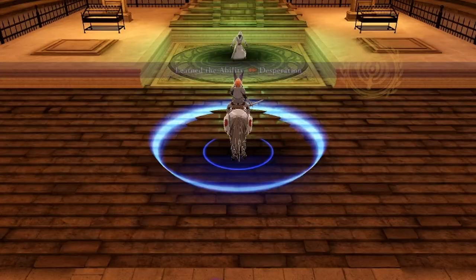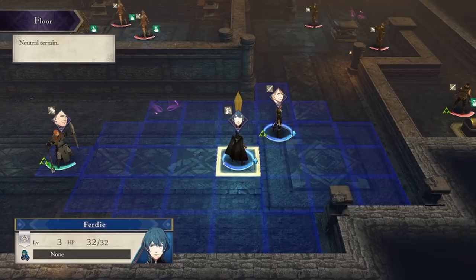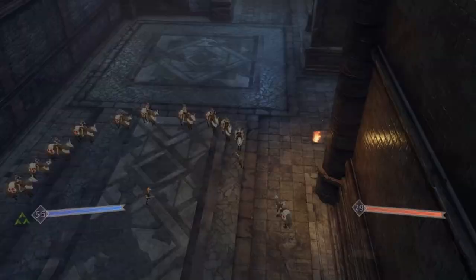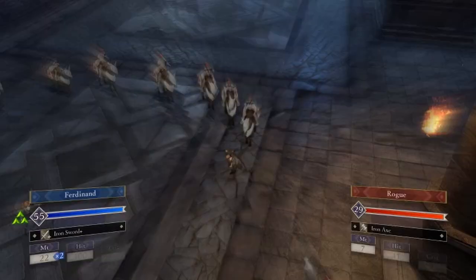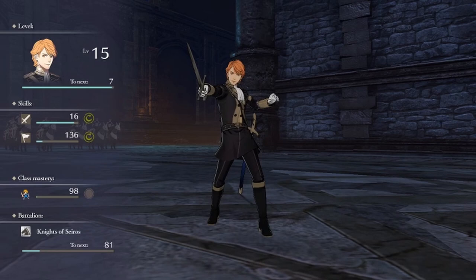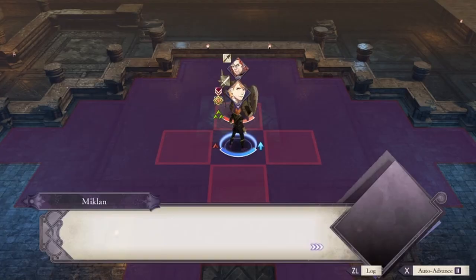Upon reaching Chapter 5, Ferdinand has been upgraded to a Mercenary. I no longer need the benefits of movement that the Cavalier gives — I just want that sweet speed now. At this point, I can start to see the benefits of Ferdinand's speed, with hit chance around 40 to 50 percent when Ferdinand is at full health. It ends up making both versions of this chapter's boss pretty easy for Ferdinand to handle.